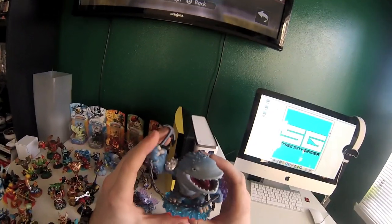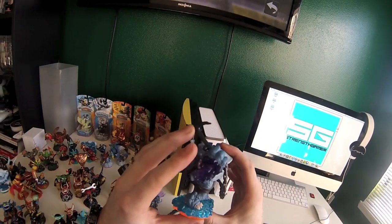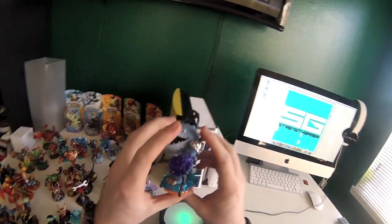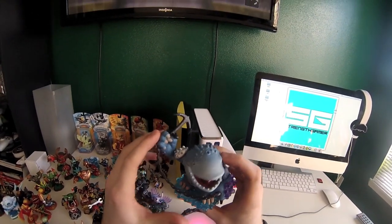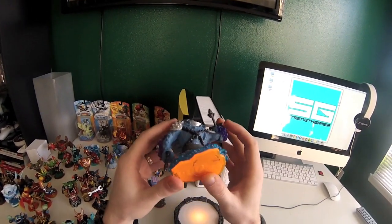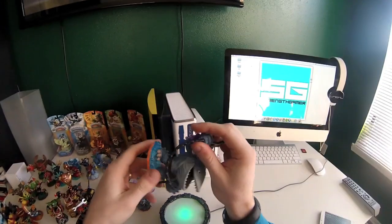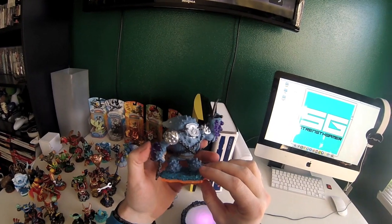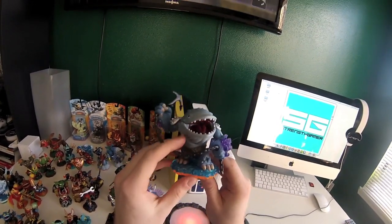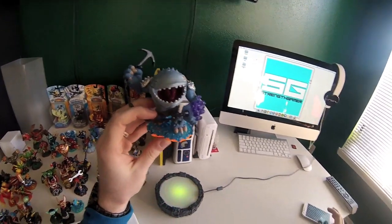But that is it for now — Thumpback. I picked him up at GameStop. You can get him for, I think, $14.99 if you can find him. You can pop on eBay and find a few of them but they're going to cost you a little more than that. I haven't heard of a second shipment or anything coming in, but that's it for now, guys. I hope you like the first point of review because this is going to be a work in progress, and yeah — Skylanders Giant Thumpback, everybody.